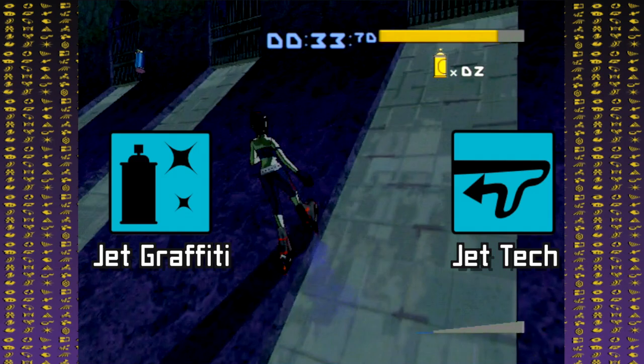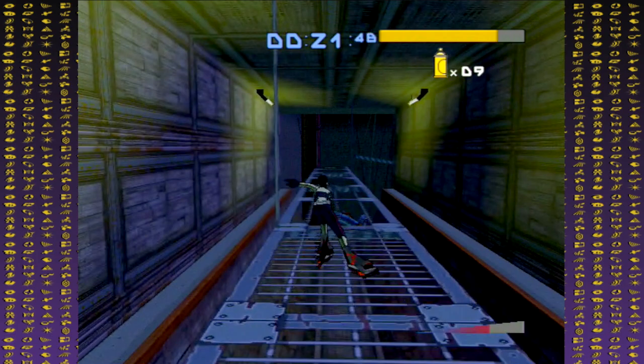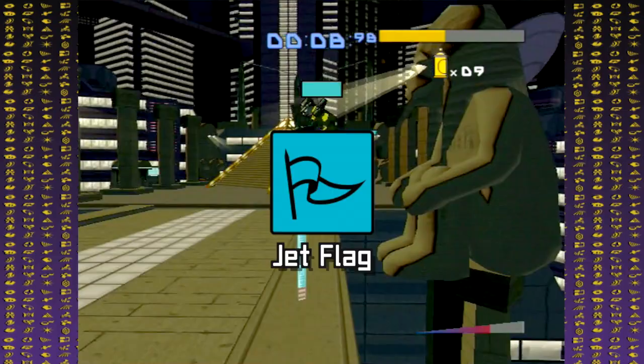There's a Jet Graffiti and Jet Tech run for every level, which is basically to show just how good you are at spraying graffiti and racking up points. The third mode depends on how the level is laid out. If it's more of an infinite loop or a racetrack, you'll be doing Jet Dash, completing the loop as fast as possible. If it's more of a giant sandbox, you'll be doing Jet Flag, rushing around collecting flags.